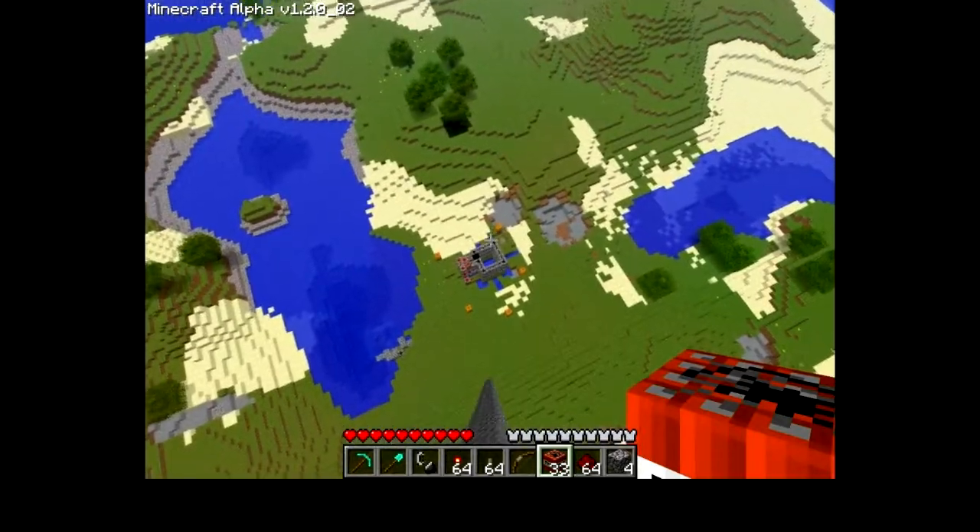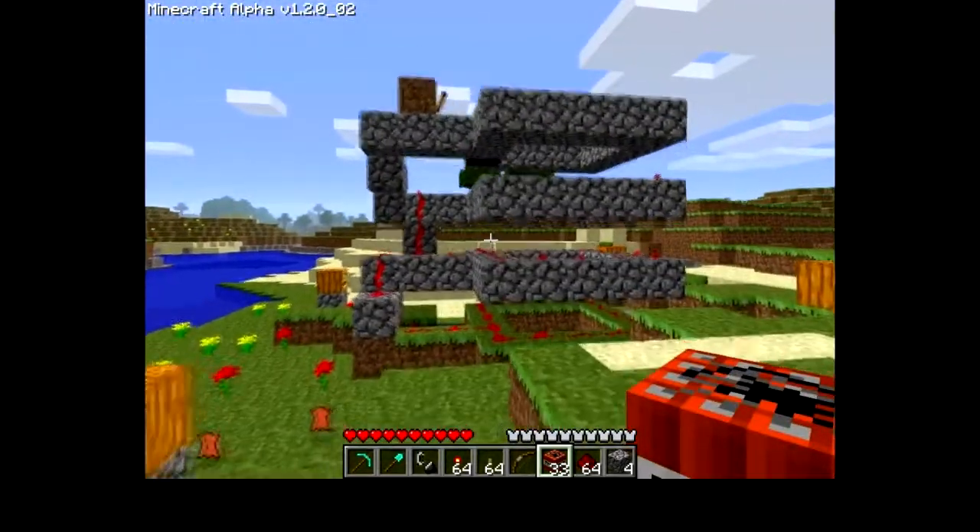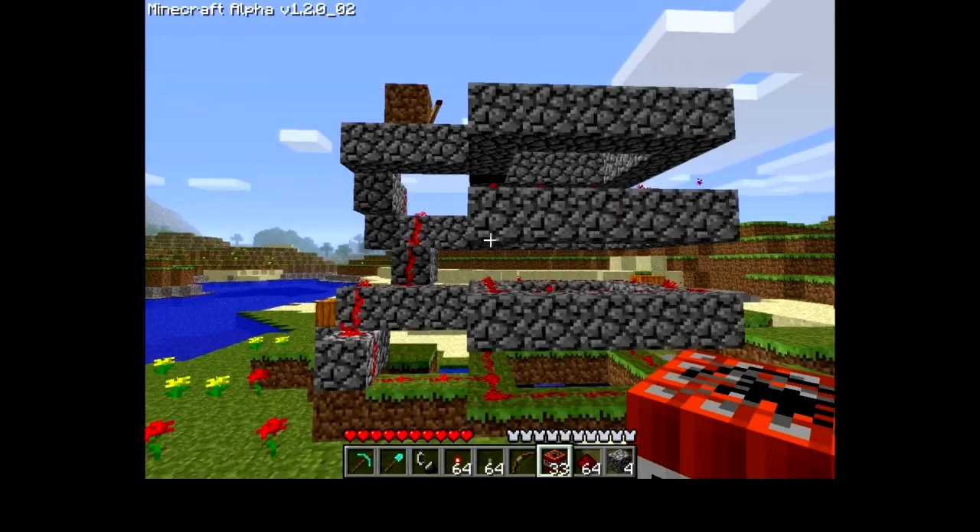That's the building limit, but I couldn't build any higher. So this is my Minecraft player launcher, let's call it that. It's wired by redstone, and there's the switch. I put TNT all around these rings, and then I flicked the switch to just launch myself into the air. It's just a fun thing to do.